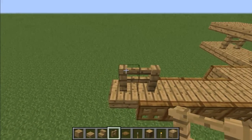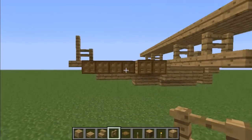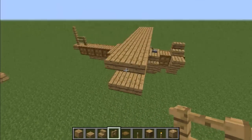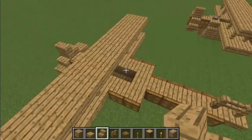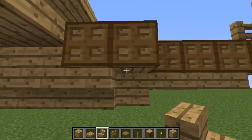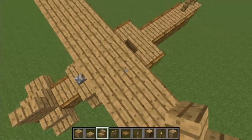Put two fences there and a fence on top, and your tail is complete. Now you need to add two upside down stairs on either side of this to complete the rounded look. And then you're done — your super awesome vintage plane.